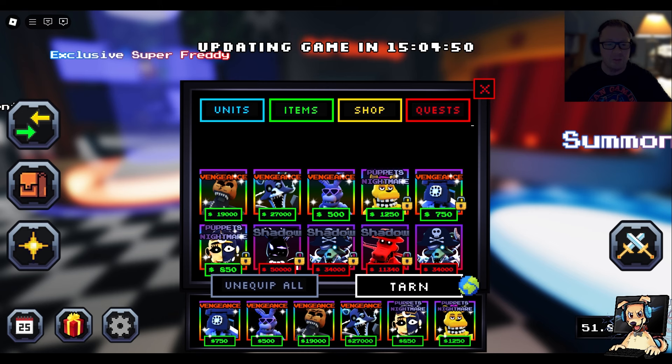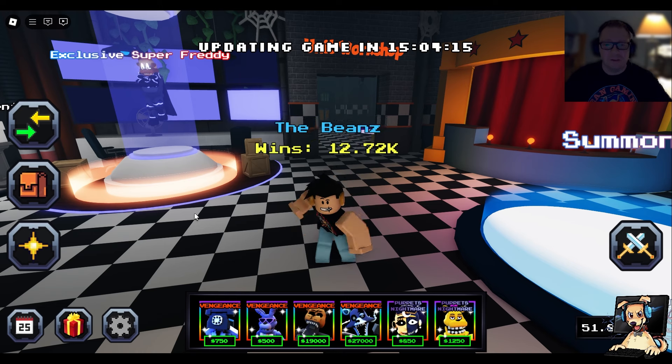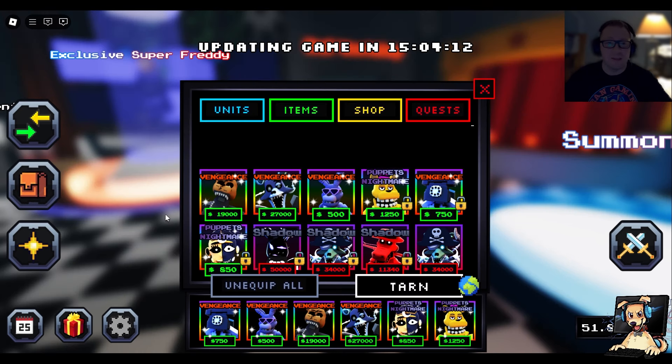So what are these buffs? The Nautic Crusher Mangle got buffed from 2,000 all the way up to 2,750 damage. The Blighted Endo Freddy went from 400 damage to 250 damage, and the range is 20 — which is pretty small to begin with. And then the Rockin' Bonnie, that's the one I'm most impressed about — 175 damage with a 0.5 cooldown. I'm going to show you in the game just how crazily buffed that actually got. It probably is the second best starter now in the entire game.